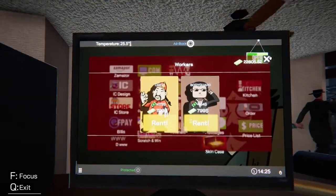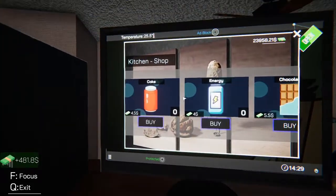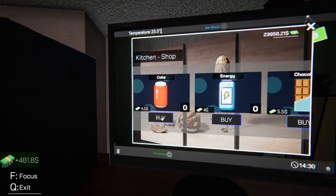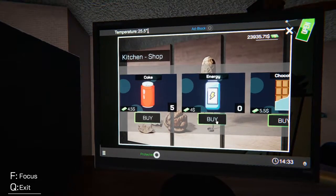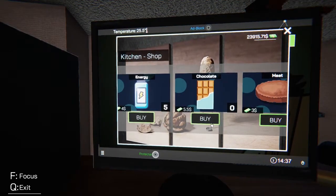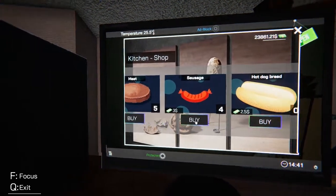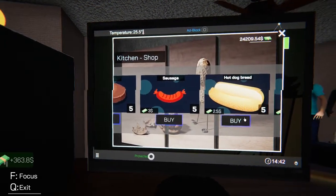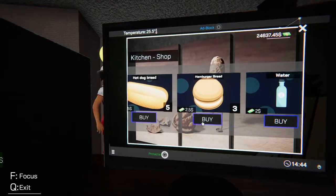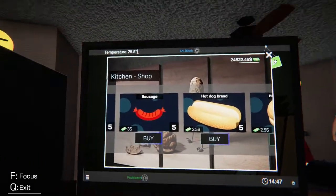We needed to hire a chef and now we go to the kitchen thing. We're going to preemptively buy a couple of these things — probably like five of each. I need to turn that off on my mouse so I can scroll freely. We got five of everything on the food stock.